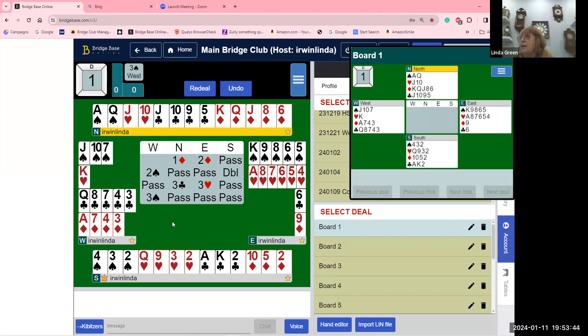The overcall of two clubs is clubs. The cubit of the minor shows both majors. You're either weak — up to 11 points — or you've got 15 or more high card points, with at least 10 cards in the two major suits.